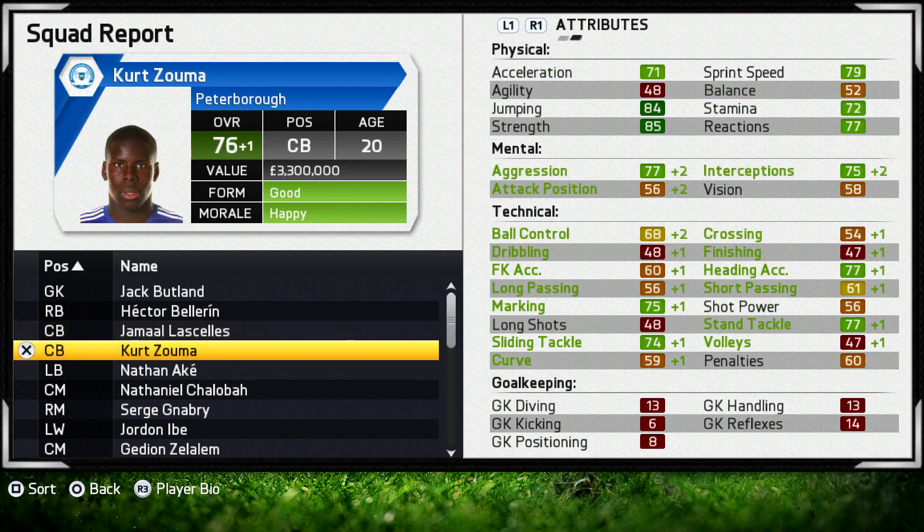Kurt Zouma is our other centre-back who we also got using the free player glitch and boy was he worth it. Zouma's always been a FIFA tank, even before he moved to Chelsea, but he's already ranked himself up to 76 rated at 20 years old. His strength is 85, which isn't bad for a 20-year-old. He's also worth 3.3 million, which is absolutely ridiculous given that we got him for free.